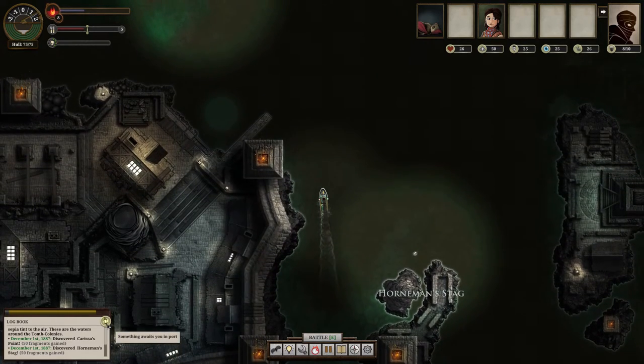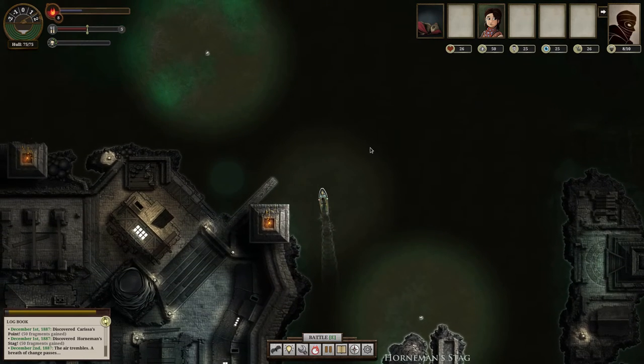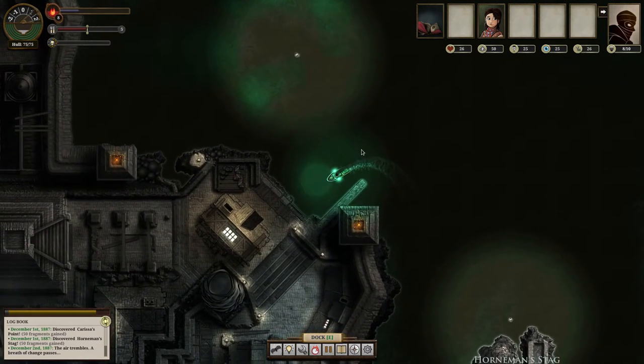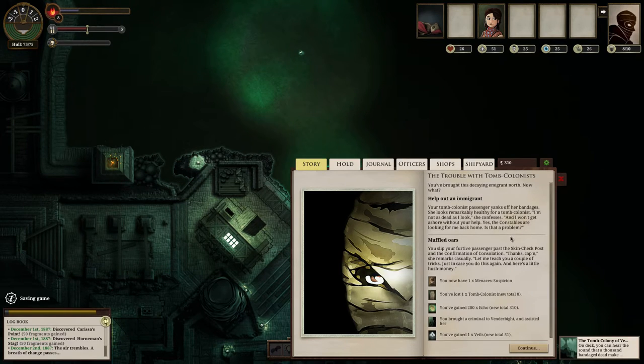There's this little lantern here that when something awaits you at port shows you there are new events at these port areas. I'll go ahead and dock here — this is Vendorbrite that the tomb colonist wanted me to bring him to. I'm actually going to do some nasty stuff and smuggle this guy. Turns out he's not really who he claims to be. Being a bad guy and letting this criminal into Vendorbrite gives you a good bit of echoes to start off with.